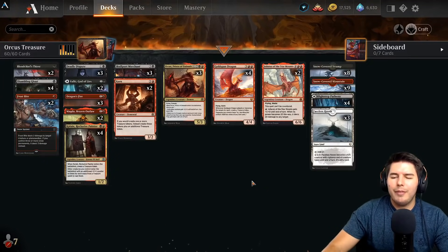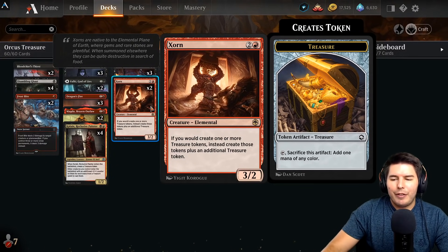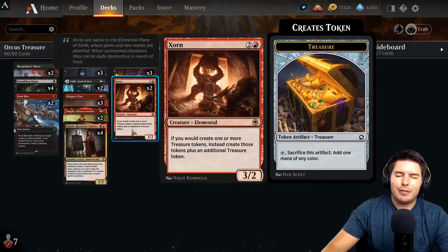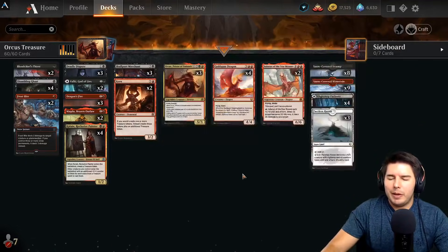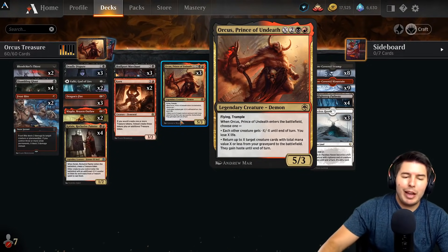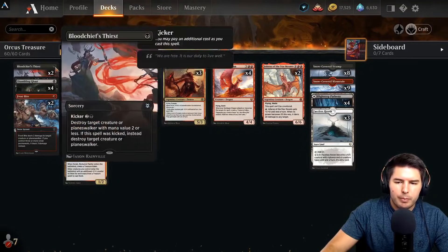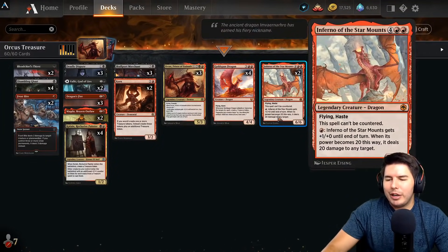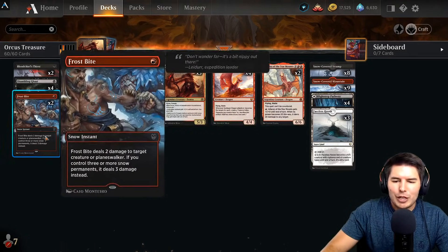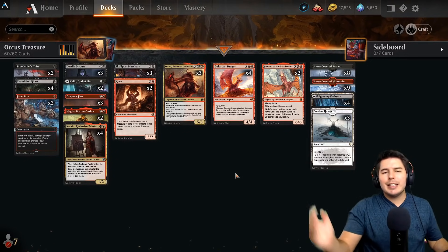I'm not leaning as heavily into Magda because it doesn't create treasures immediately. Zorn coming in as a two-of - I like making extra copies, but it's a really dead card on turn three if it dies immediately; it's just a complete waste of a turn. Still powerful enough to include as a two-of. Goldspan Dragon is of course awesome. The main idea: Clane makes Orcus even better, just having a massive flying trample creature. Early game make treasures, have removal for important things. Faceless Havens in the mana base, Frostbite as a two-of to make the snow lands worthwhile.